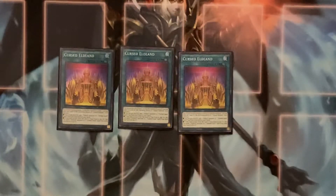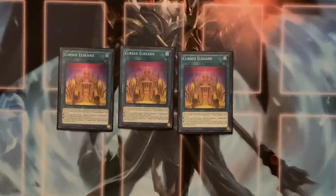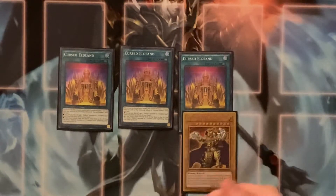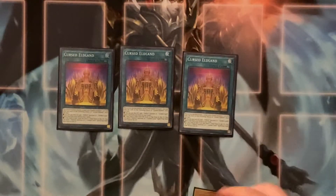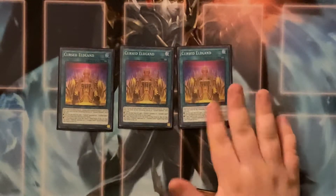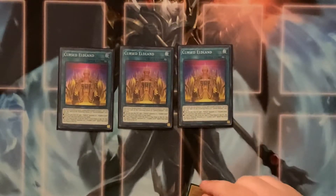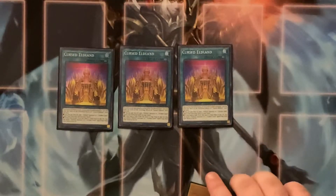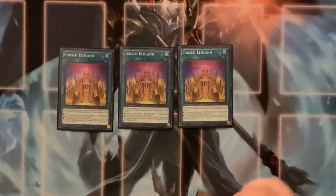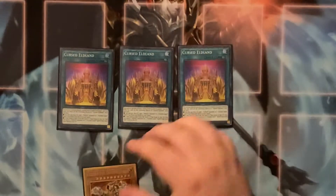We do play Triple Cursed Eldland. Obviously you just search him to the hand if you really need to. Plus it's a continuous spell, so it stays on the field. You can send it to the graveyard off of Eldlich here to bring him back to the hand, and also send a card from the deck to the graveyard when it's sent from the field to the graveyard. All you have to do is pay 100 life points to bring Eldlich to your hand. You can't declare attacks except for zombie monsters, which is fine — you're most likely going to get rid of this card anyway.